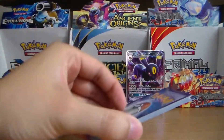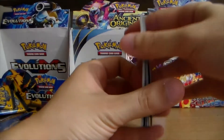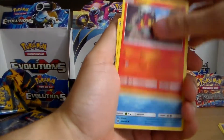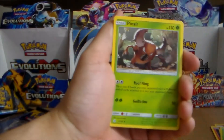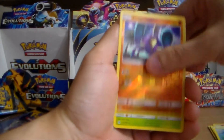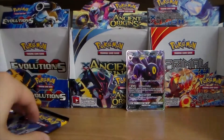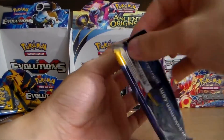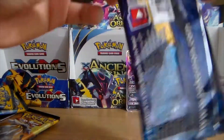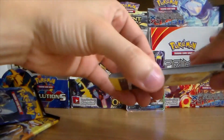I might have given it away there with the code card — those of you with a sharp eye probably noticed. Pack five: Raichu, Cosmog, Litten, Psyduck, Ditto, Sweet, Water Energy, Timer Ball, Pelipper, Crabrawler reverse, and a Decidueye. Those of you who noticed the green code card already knew we weren't going to get anything amazing out of it. Let's see if we can pull something awesome from the next pack.